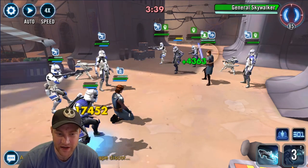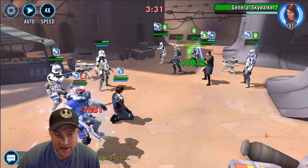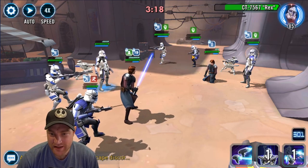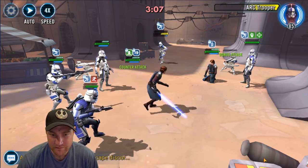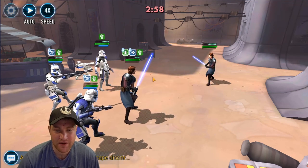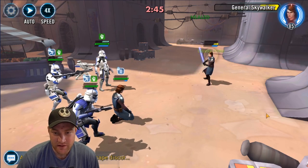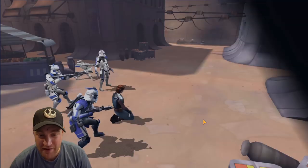My Rex is gone, so my Fives dies instead and the rest of my troopers get all those boosted stats. I give the turret to Echo — the damage is outstanding. General Skywalker goes down on their side, which puts me in a great position. Then we get rid of their Fives so they don't get any of his extra statistics like mine did. We chew through the rest of them. All that protection is allowing my General Skywalker to survive, and the clones keep going — and there you have it.